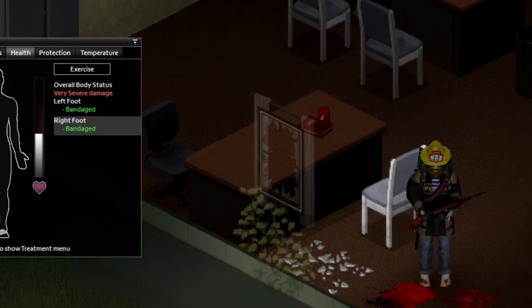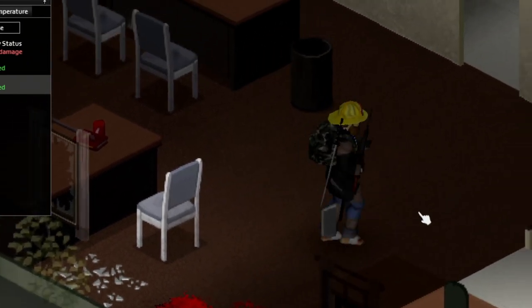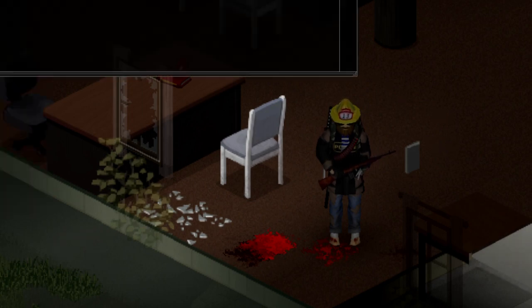And then you can put your shoes and socks back on. Now, keep in mind, you are in a vulnerable position right now. Your health is very low, and you might be limping around if you haven't gotten stitched up. So, just make sure you are in a safe area, and then you can go back to your base and let this heal up.